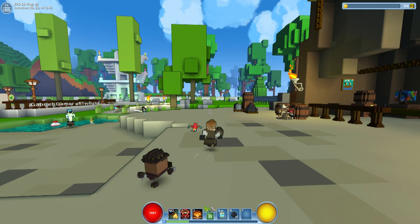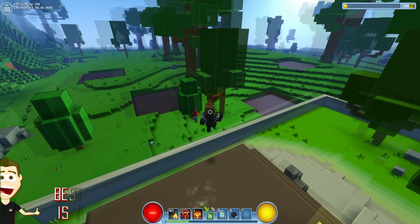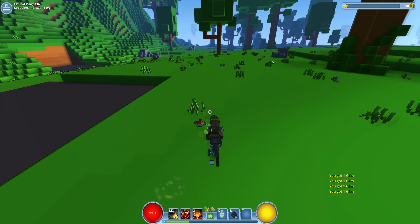Hello everybody and welcome to another episode of Trove. Today's going to be something new and different. There is a patch — a little tiny patch called the post-pirate edition — and it's basically a bunch of bug fixes. Chaos chests have been randomized and the club size has been increased.